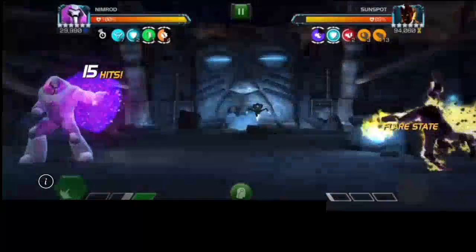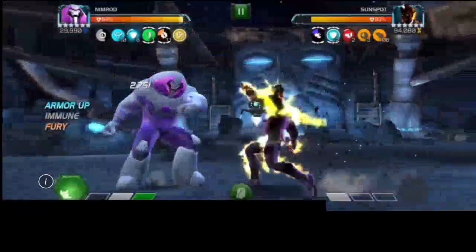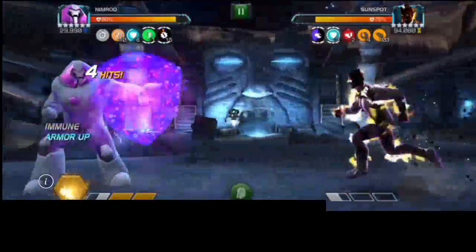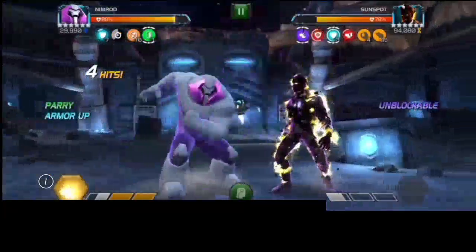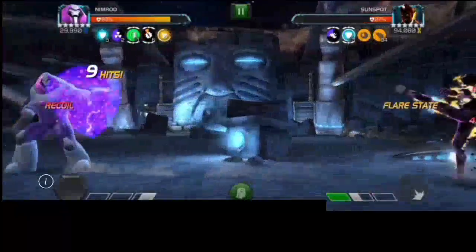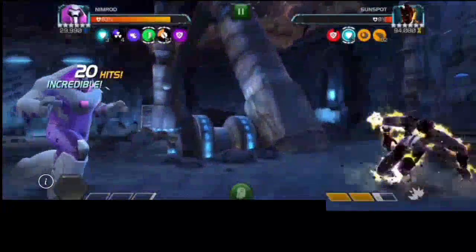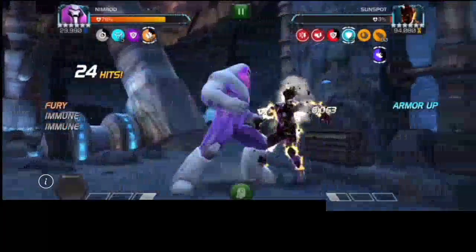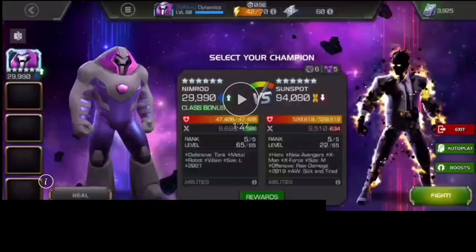Now you can bait the special one as everything continues to be unblockable, but you're building that hopefully pretty incredible special two. Got hit a couple times, but here's the special two buildup. Not unblockable, although now he is with the parry. But there's the special two — look at that crazy damage, 11,000 plus damage ticking away. And now a special one. Notice that he does have full suicides. So still, for that fight, pretty dang impressive.